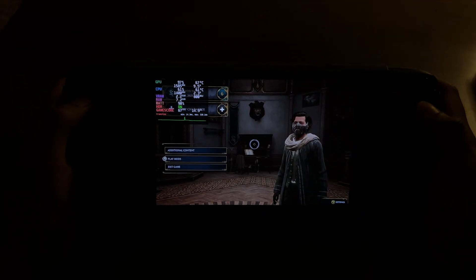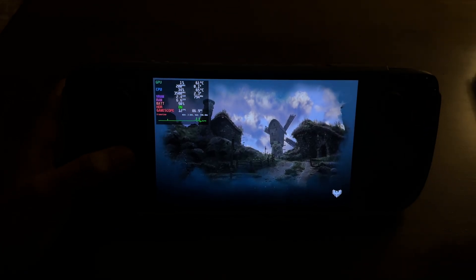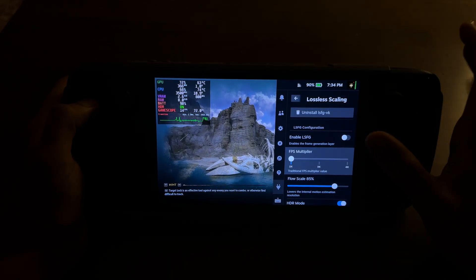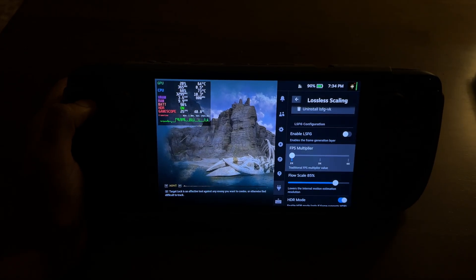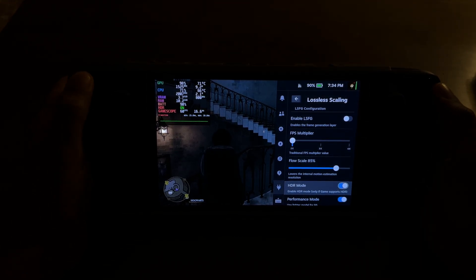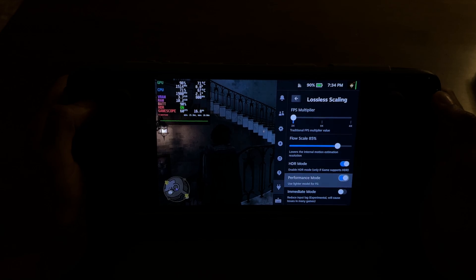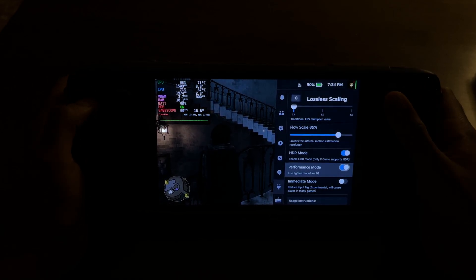We don't have LSFG running right now, but I'll show you my settings. It's currently turned off, and we have 2x — that's as far as I'm willing to go for LSFG, and the latency is perfect. We also have flow scale at 85, which was recommended by the dev. DeckVizard might have made a mistake in his video suggesting 100% flow scale or all the way down to 5%, but it's super new and things are evolving.